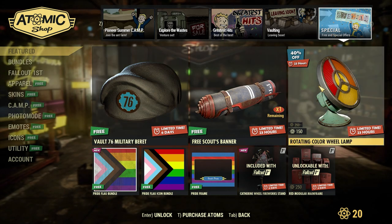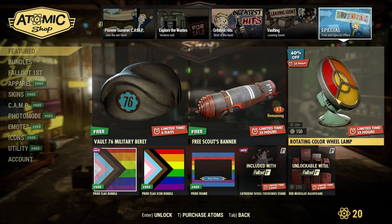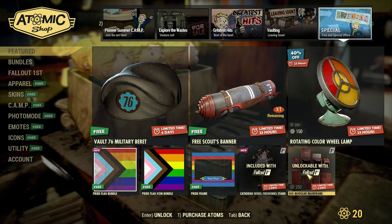On the special page we have a free Vault 76 military beret, a free scout spanner, the rotating color wheel lamp, a pride flag bundle, the pride flag icon bundle, the pride frame, the Fallout 1st item of the month, and the red modular main frames on sale.